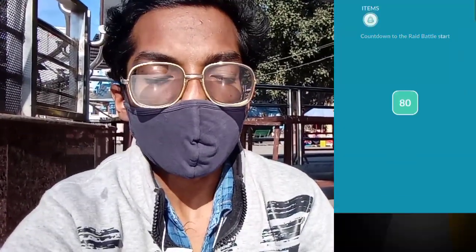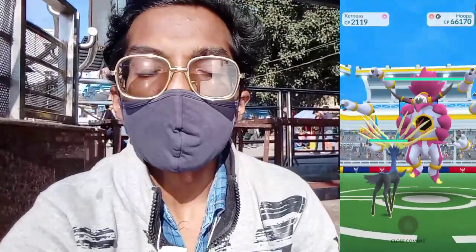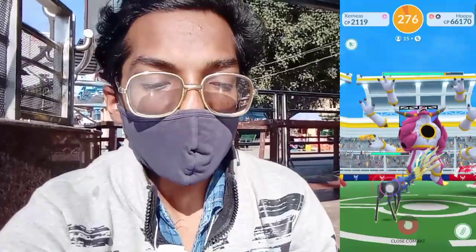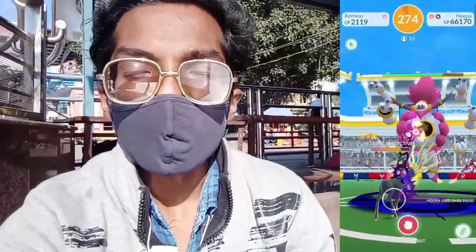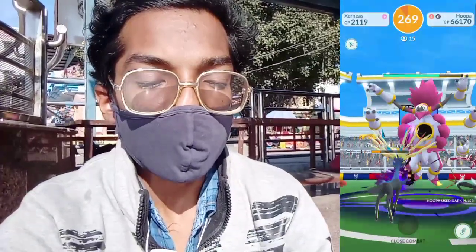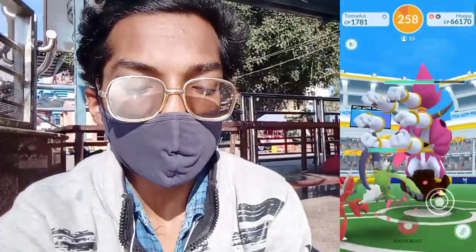The raid is going on, so let's jump into it — 3, 2, 1, here we go! 14 people in the lobby, now 15. Mega Scizor has entered the raid. Because Hoopa is a psychic and dark type Pokémon, we can use ghost type Pokémon to super effectively defeat it. We have almost defeated Hoopa in the raid — 260 seconds left.